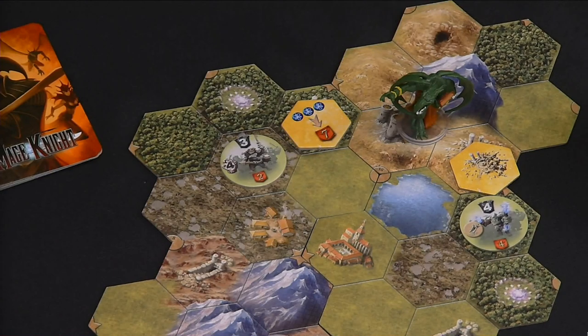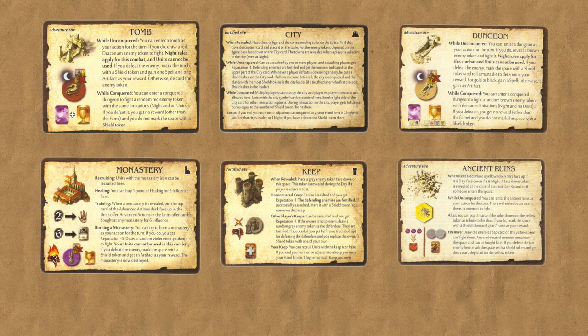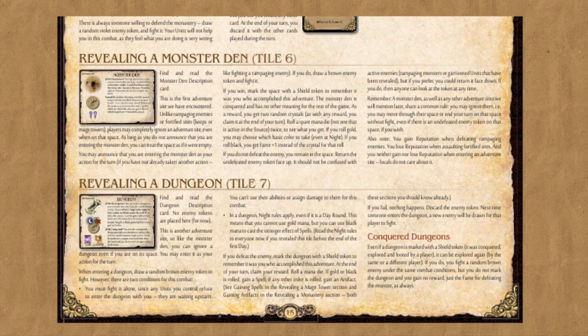Sometimes an enemy defeat earns you additional rewards and lets you place your shield token on the site. Always check location cards to see exactly what happens after a successful combat. If you aren't able to put together an attack for the full amount of the enemy's armor value, the combat is over. You would leave the enemy token in locations such as unconquered keeps, mage towers, cities, monster dens, and spawning grounds, but you would discard the enemy token in a tomb, dungeon, or monastery. I recommend using the location reference cards and the walkthrough guide as a reminder for these rules.